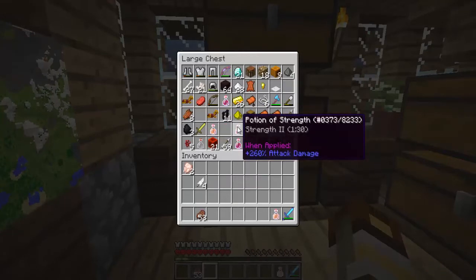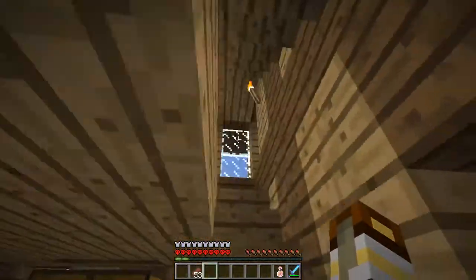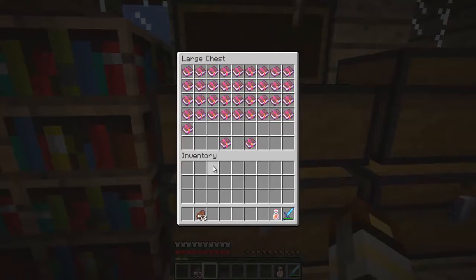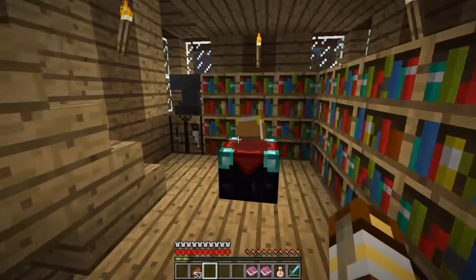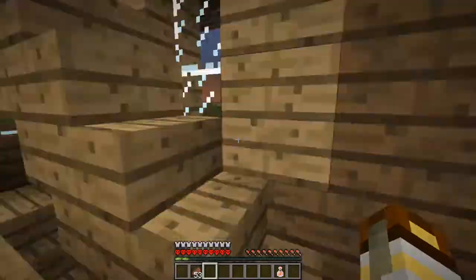Next thing up — as I said I would do, I did — enchant crap tons of books. It took quite a while but it was worth it, because after quite a while I have this book, which is actually two Sharpness 4 books combined into one book, which makes a Sharpness 5 book. And I have a Looting 3 book. So what's left to do now is grab this sword, which is Sharpness 4 — we should put that in — and we should put this in, which is a bit expensive but it will have to do.